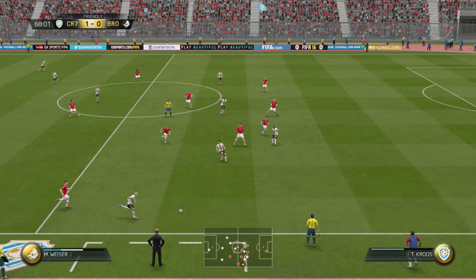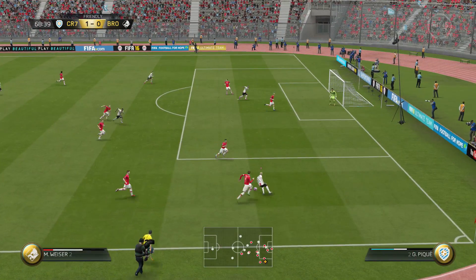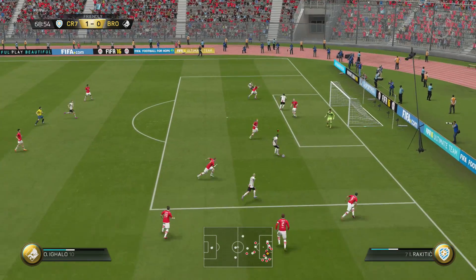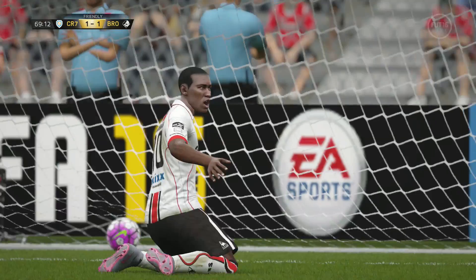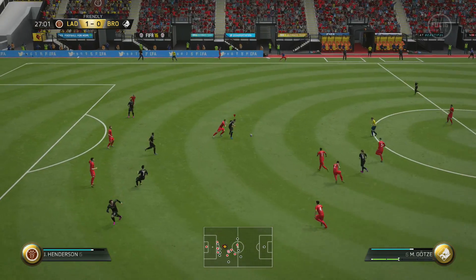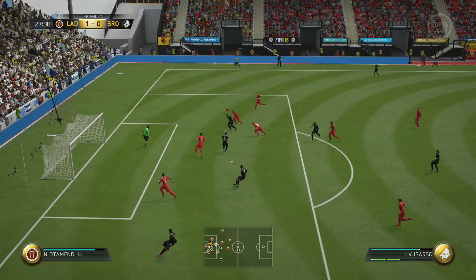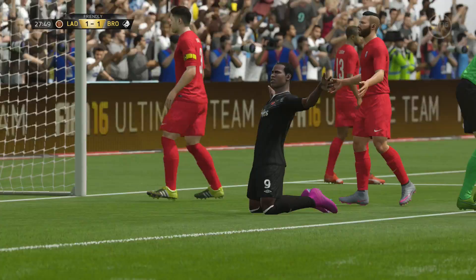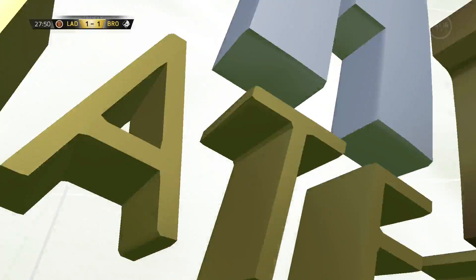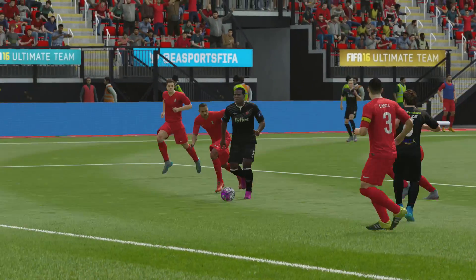In defence you've got Maicon and Boateng. Maicon is a really underrated centre-back — great defending stats, great physical stats, and pretty decent pace for a centre-back. Boateng is an absolute beast. Cesar's card is a bit weird — sometimes he let in strange goals, sometimes he made incredible saves. Anyway guys, if you enjoyed this squad builder and want to see more, hit the like button, hit subscribe, and comment below whatever you want. See you next time.